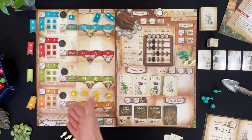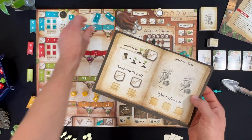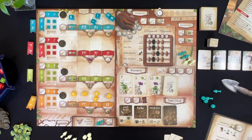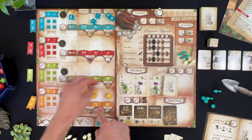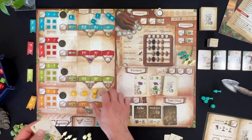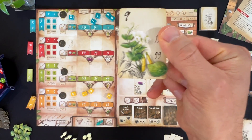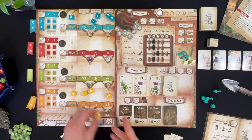Then we do the dice drafting. Remember how we determined first and second dibs? That player goes first, then we go clockwise. You take those dice and place them on your board to fulfill the trait requirements on your pea plant cards. For example, if I need an uppercase-lowercase T, I draft the matching die and place it to fulfill that attribute. Simple as that — we're just trying to complete those plant cards.